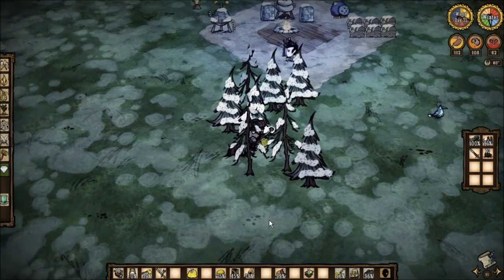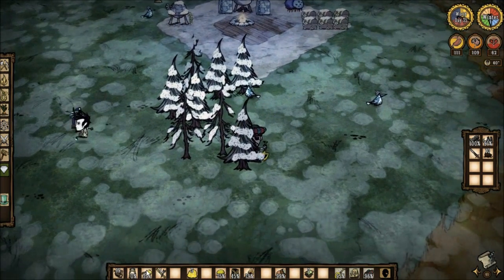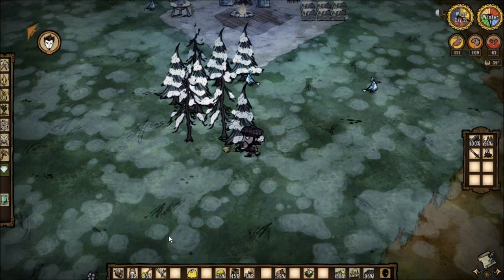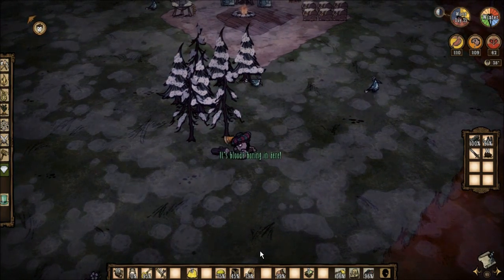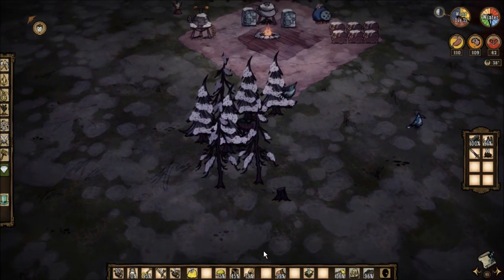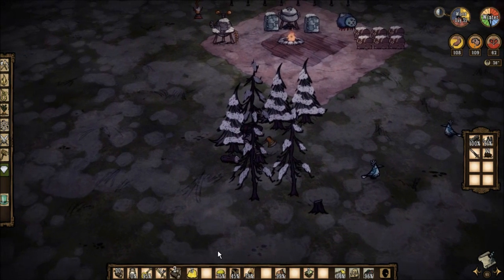Oh look, the snow's melting! That's because spring is here. I'm gonna go check my rabbit trap. Our spider nest is now a tier two. Oh goody. All the rabbit holes are gonna be squished — can't get them.